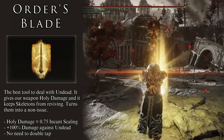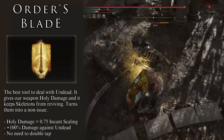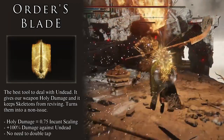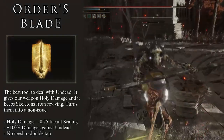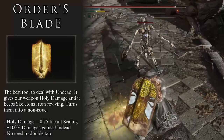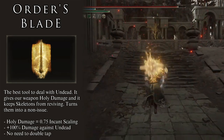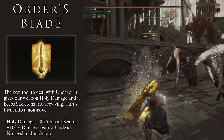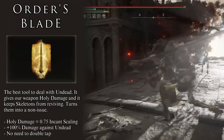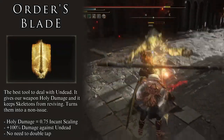Order's Blade is the best answer we have against Undead — I find these enemies annoying, particularly the double-tapping required to defeat them. This incantation fixes that problem. Order's Blade is a buff that gives our weapon additional holy-type damage equal to 75% of our Faith-based incantation scaling — about 82 points of additional holy damage. But the focus, like with Bloodflame Blade, is the secondary effect: on top of the damage, the incantation gives us a 100% damage boost against Undead-type enemies. That is right — it straight up doubles the damage we deal to Undead.